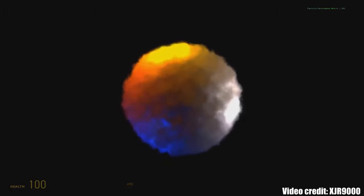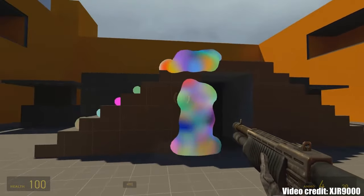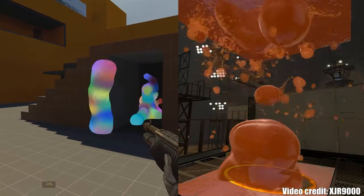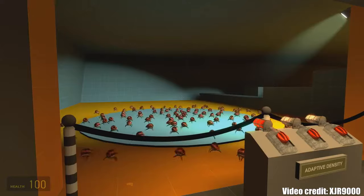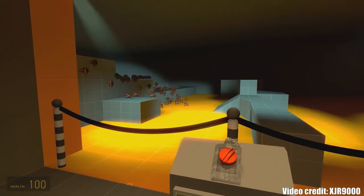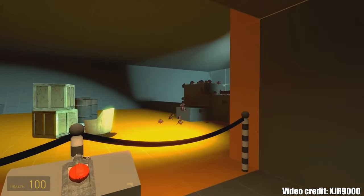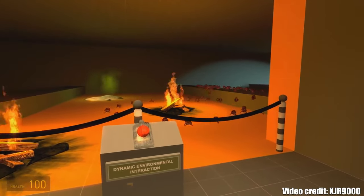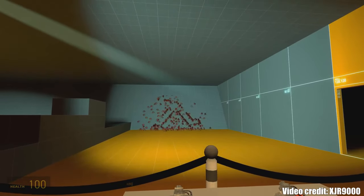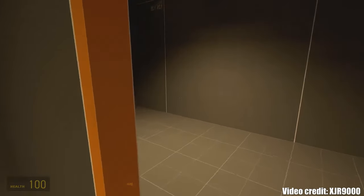This tech demo showed off some particle effects, the more popular NPC Surface — whose visual code would later be used for the gel in Portal 2 — and NPC Blob, which appears more as a swarm of insects. In the demo, we can see NPC Blob climbing over obstacles, avoiding hazards, forming into a coherent shape, and attacking an enemy. And that's it. That's all the official content for this NPC.